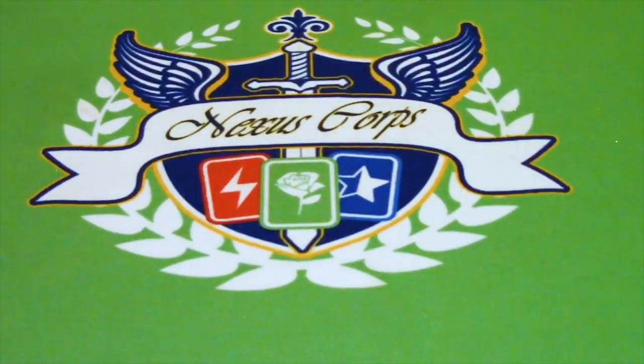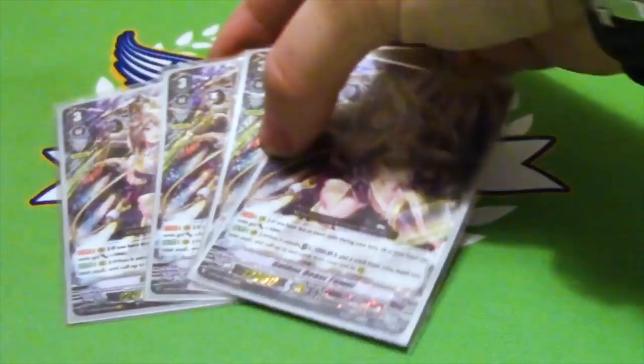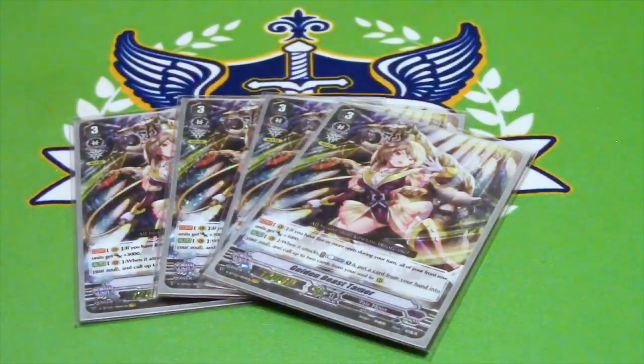We have 4 copies of Golden Beast Tamer. She's a grade 3, 12k with an Excel gift. On Vanguard Circle, during your turn, if you have 5 or more units, all of your front row units get plus 3k. This counts her and any number of rearguards you have. It's very good because it allows you to hit Force Vanguards easier. If you have any booster behind her and hit that 5-unit requirement, that's 23k.